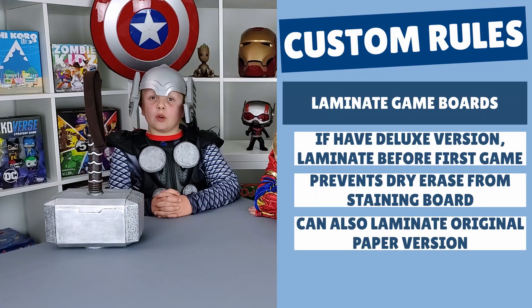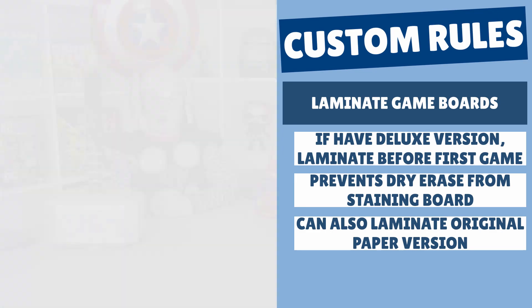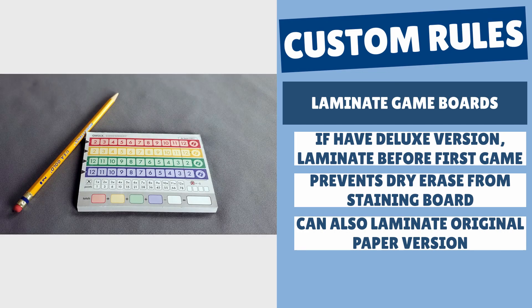At the start of the video we promised to share some tips to make the game even better. First, laminate the game boards before your first game if you have the deluxe version. This version is meant to be used with dry erase markers, but sometimes they can stain the board that comes with it. Laminating the boards will fix this problem. You can even do this with the paper boards in the normal version of the game if you don't want to buy new ones later.